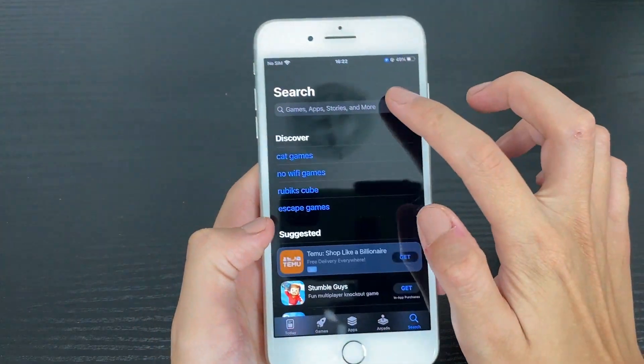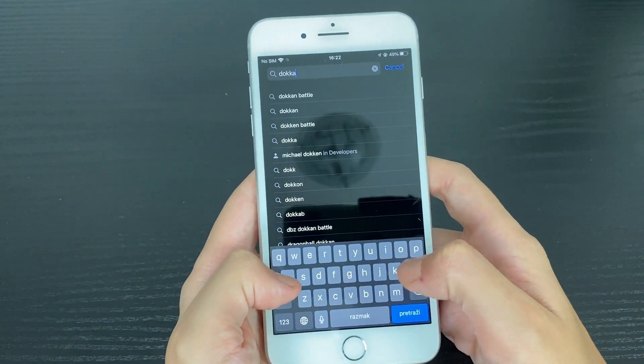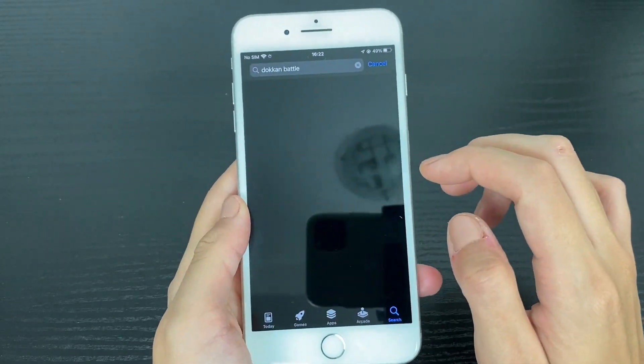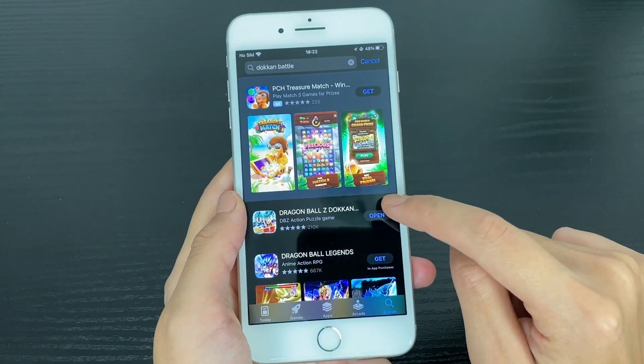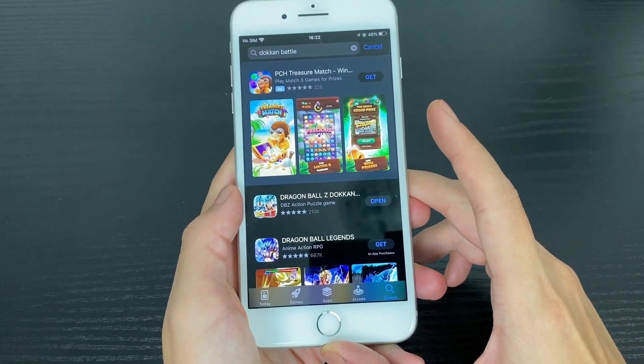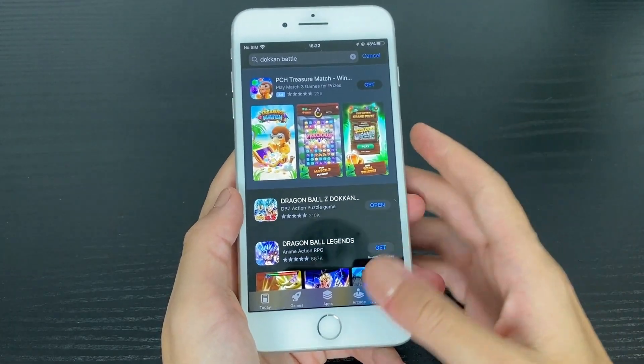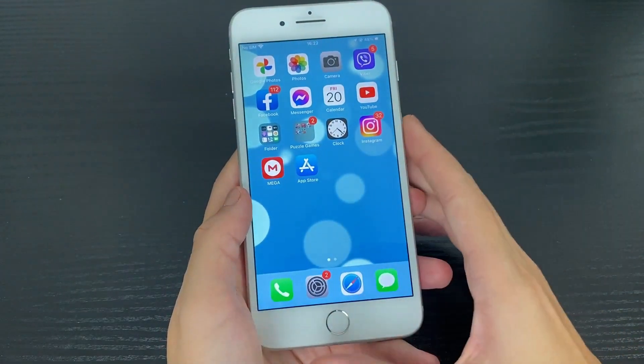The first thing that we do is update our app. So we go to our App Store or Google Play Store and check if it needs any updates. We do that by searching for the actual app and then checking if the button says 'open' or 'update.' If it says 'update,' update the app before you start any process. If it says 'open,' you're good to go.